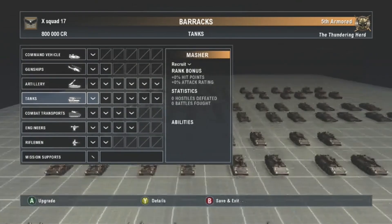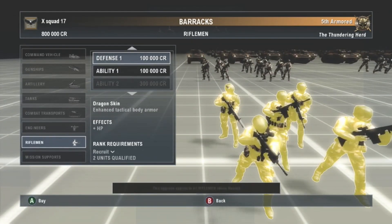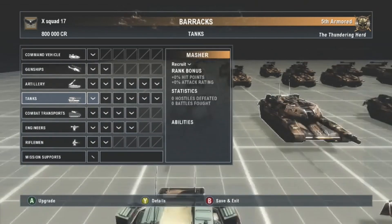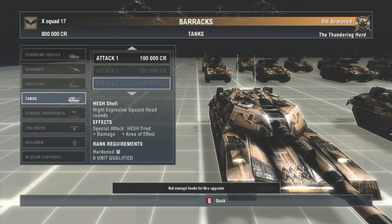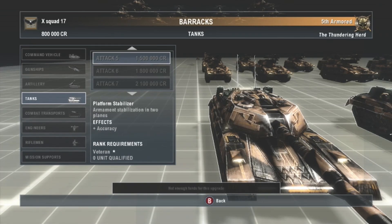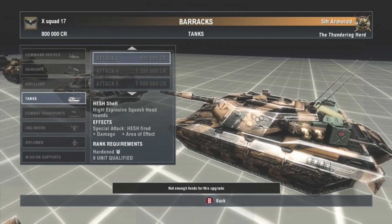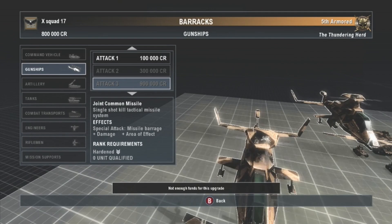For your riflemen and engineers, they have about six ability bonuses. Abilities come with your attack bonuses for your vehicles — if you go down to attack three, you get the HESH shell, which is supposed to be High Explosive Squash Head. I just noticed there's actually a typo in this game. Once your units are within range, you can hit Y and it's basically like an ultimate — does extra damage, like missile barrages.